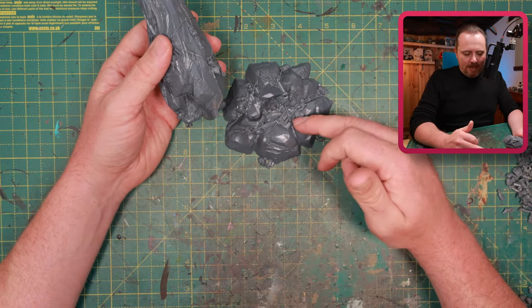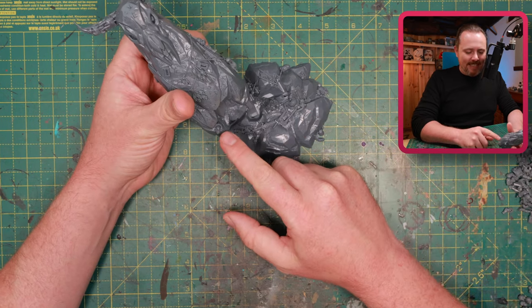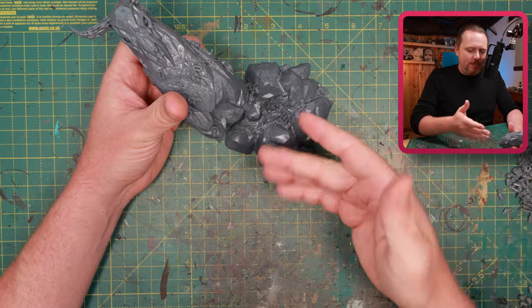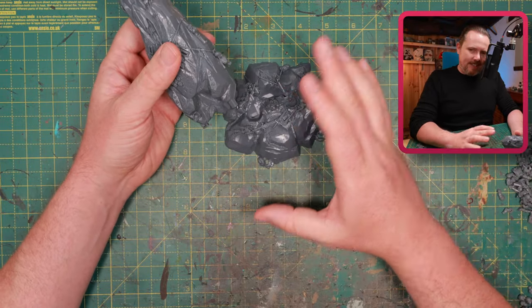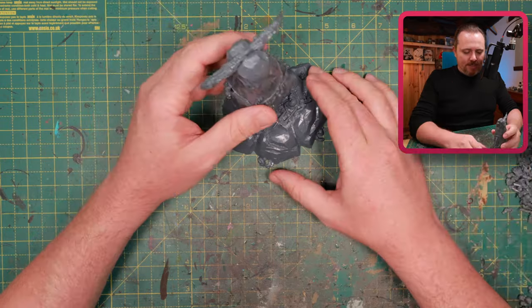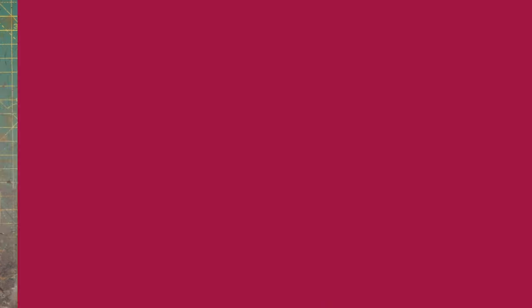Maybe I don't even have to scrape off the Stormcast Eternal bits — except maybe that head, it's a little bit too visible and too recognizable. Anybody who sees it goes 'hey, that's Age of Sigmar, it's not 40K.' For the rest I think I can hide it well enough. But I need a lot more — I said I had lots and lots of Cadians so let's see if I can arrange them into a nice Khorne skull pattern.